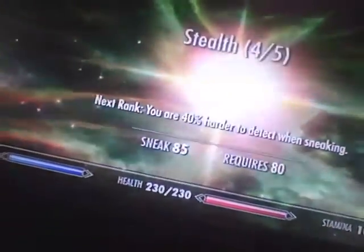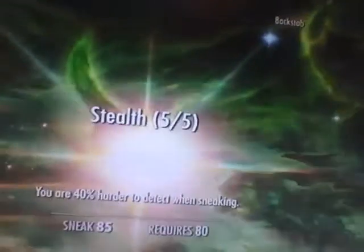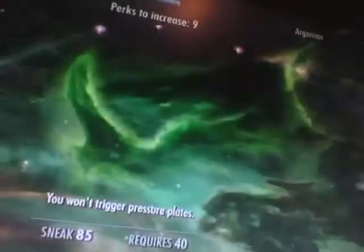Okay, that is level 85 in sneak. I'm going to jump in and level up — I'm going to go to sneak. Ladies and gentlemen, I have now maxed sneak: five out of five. I'm going to attempt to show you guys — bad camera but the best reception I can. I now have nine perks and I am five out of five in sneak.